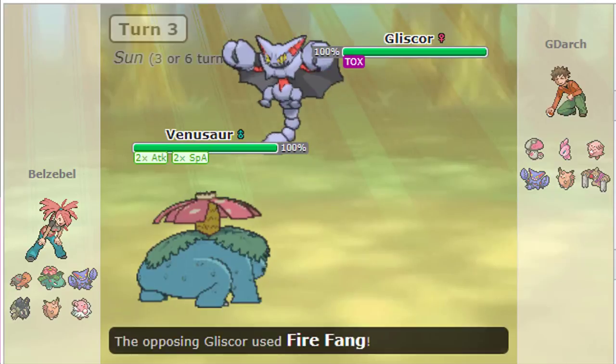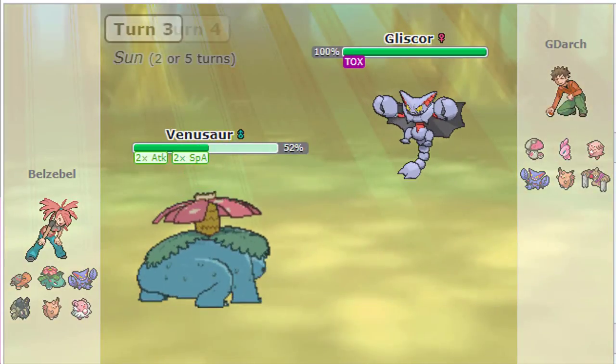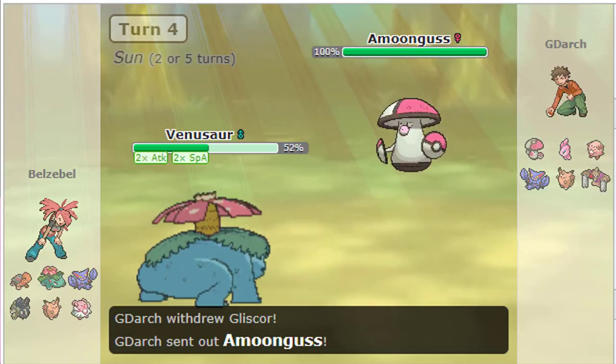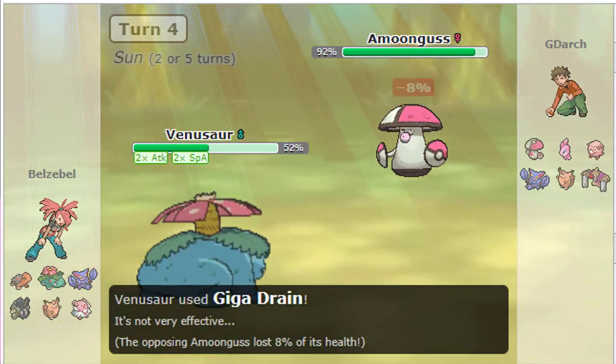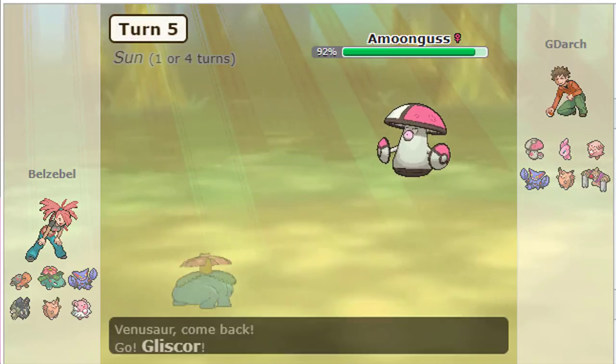And if I use Hidden Power Fire, then I don't have Earthquake. And without Earthquake, I can't beat Heatran. Also, Venusaur doesn't really break Amoonguss, especially if they have an Assault Vest and Clear Smog. So there's no team that can be perfect against stall.